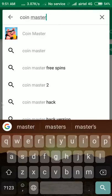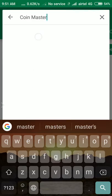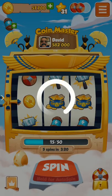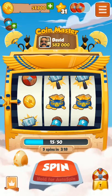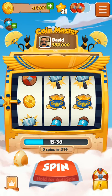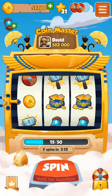In the first result, you will see the icon of Coin Master. Just click on it. Since I have already installed it, it will just open on my mobile. If you have not installed it, you can install it first. After installation, you can see how to play — I have got 31 stars.